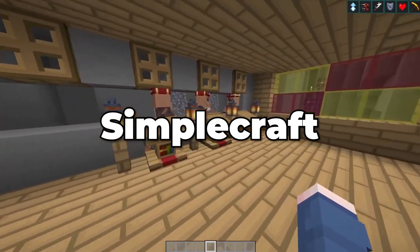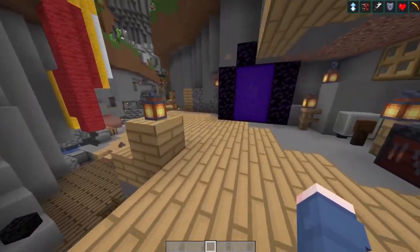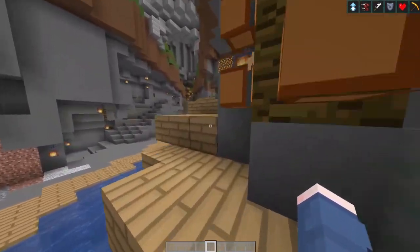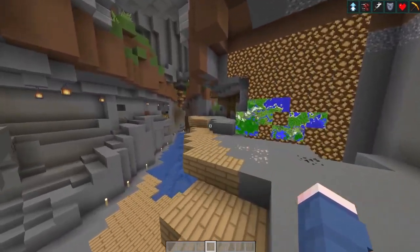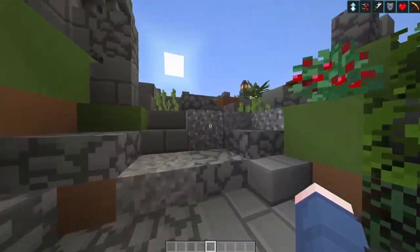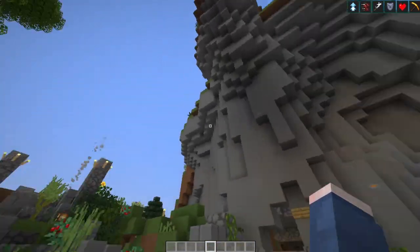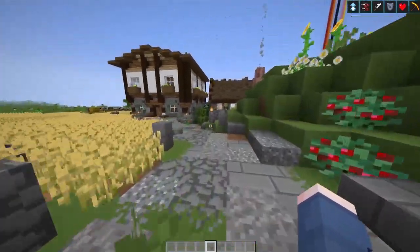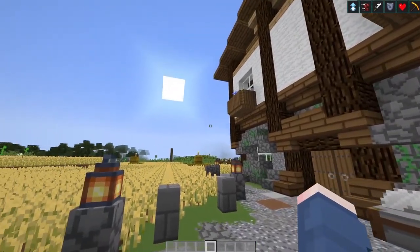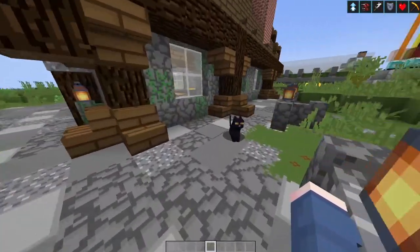The Simplecraft Texture Pack is very good at doing one very simple thing: simplifying the Minecraft texture theme. But unlike Bare Bones, which is made to emulate the simplified textures used in the trailers for Minecraft, this takes a different approach. Instead of using the vanilla aesthetic and just simplifying that, it takes those groundworks but goes a slightly different way, adding a little bit more of a personal flair, giving it a slightly different look than the Bare Bones Texture Pack.